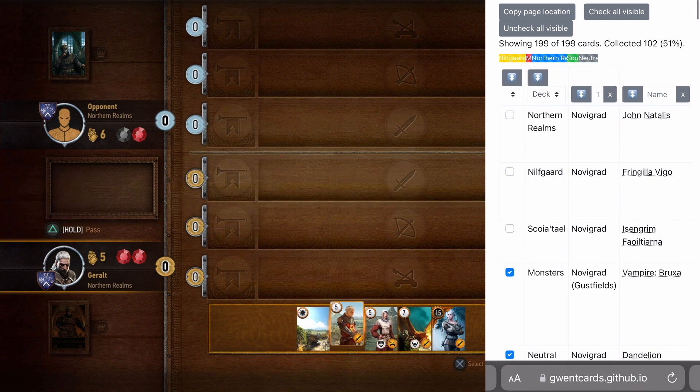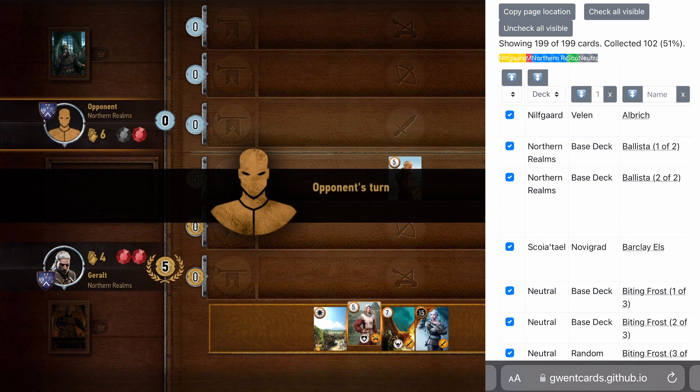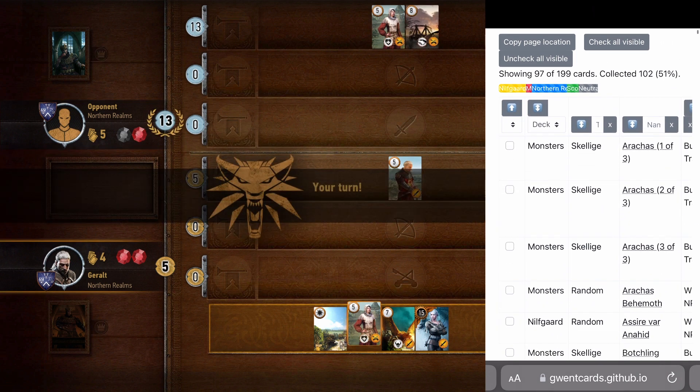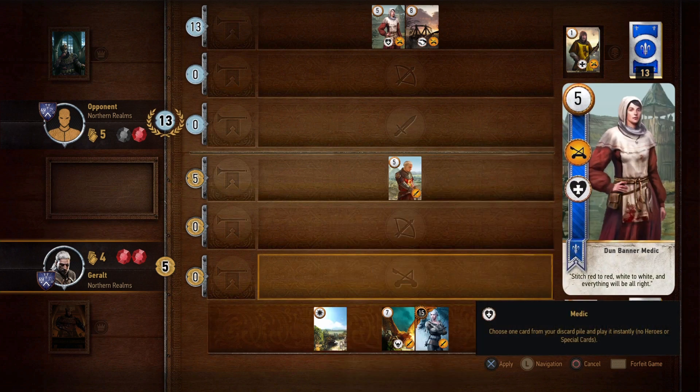So starting off, you might just want to go through and click the box of all the cards that you have so far, and go from there. Not sure if this is new to anyone, but I found it really helpful.